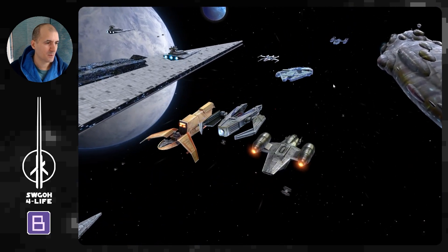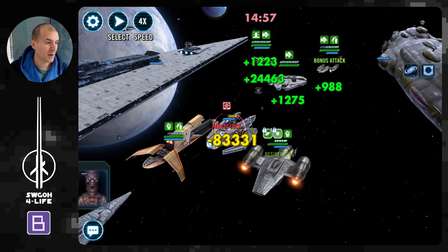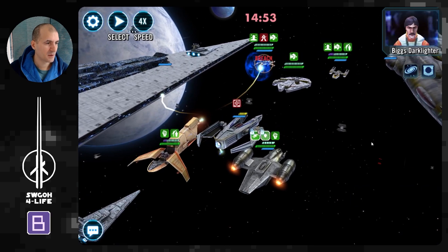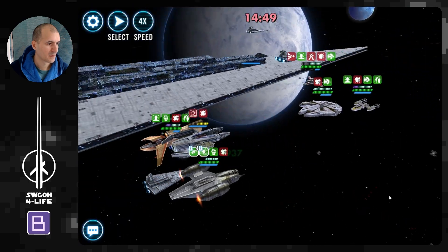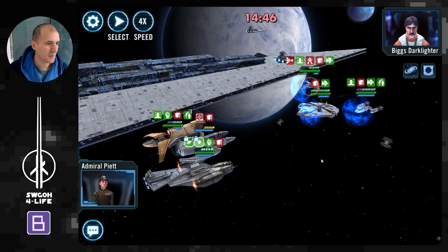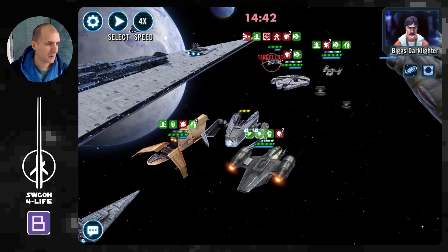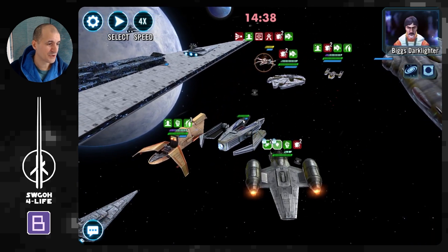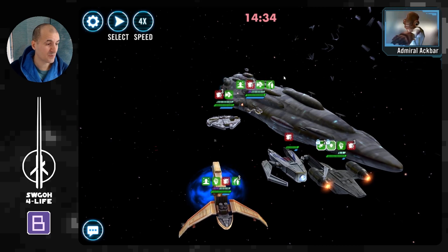All right, here we go with the Executor battle. Starting off with an AOE — a bit odd but I'll take it. Let's get a taunt up, and I'll do a mass assist. Let's get a stun so we can cleanse off. I didn't get a stun but I did get a breach, so I get a couple more attacks out of turn. Biggs is down for the count.